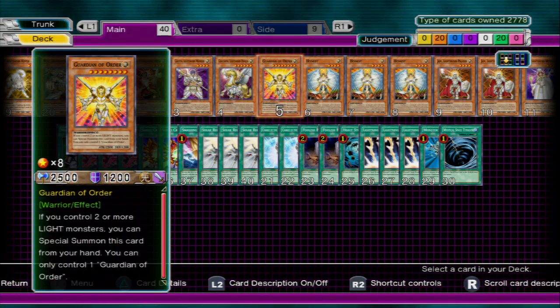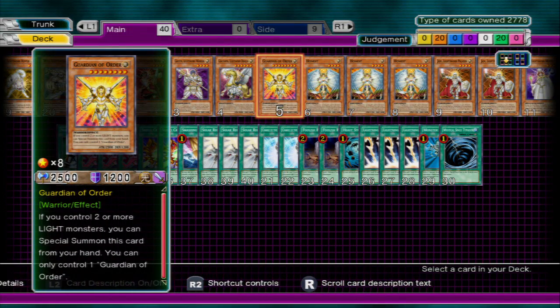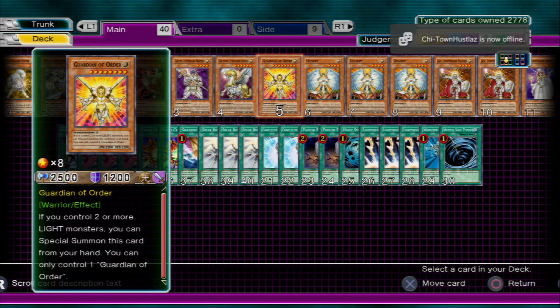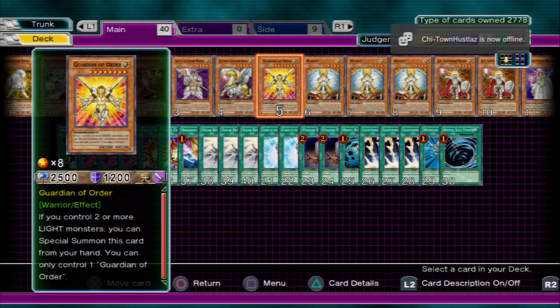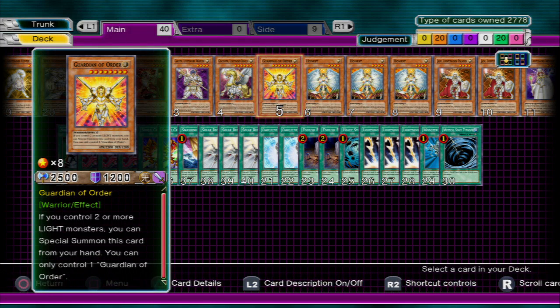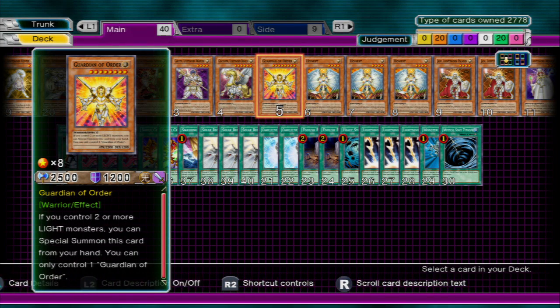Next we're going to bring in Guardian of Order. She's not part of your basic Lightsworn deck — she's just something I added in because she helps with any Light types. When you have two Light type monsters on the field, you can Special Summon her straight from your hand to the field. So, Light type? Let's bring it. Two on the field? Let's go.